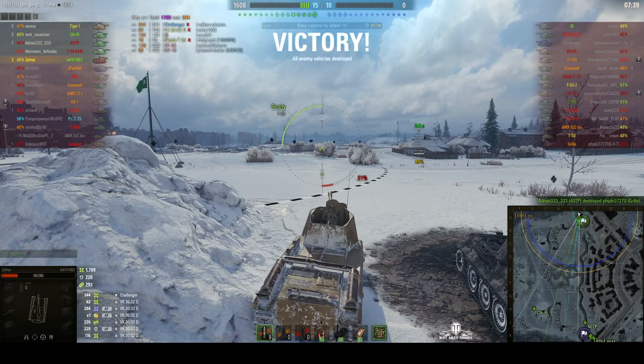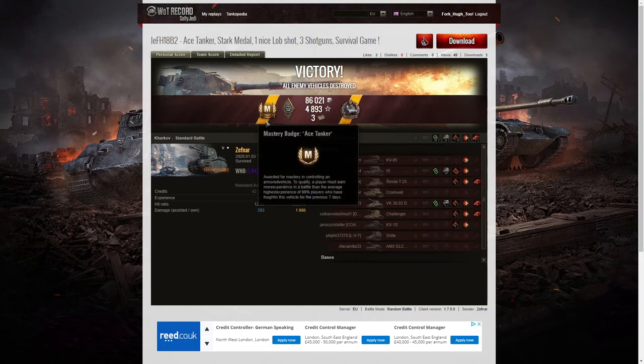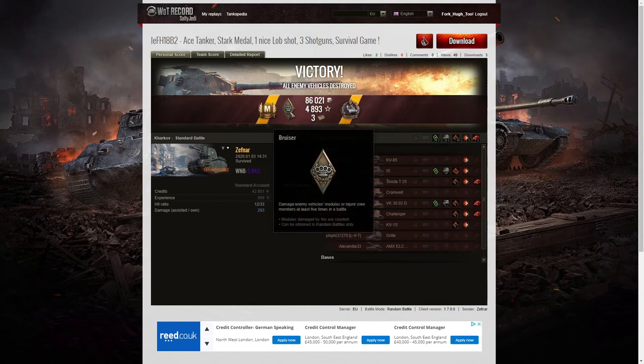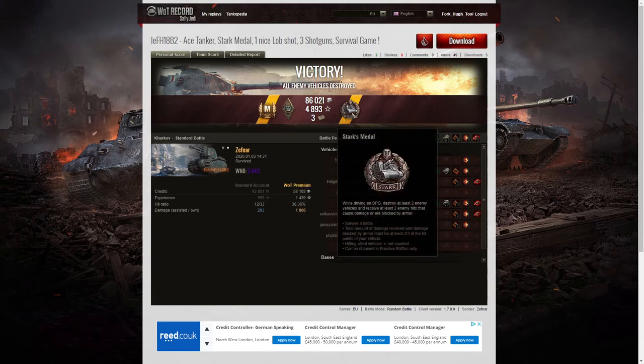That was pretty much a case of repel all borders — those enemies were determined to kill him and several of them tried and failed. Let's have a look at the end of battle stats. It's an ace tanker for Zephler in the 105 LFH 18B2. It gets easier to earn an ace tanker when you get a tier 7 game, but of course you meet tier 7 opponents and they can be pretty deadly. This was his first ace tanker in the 105 LFH 18B2. He also managed to get a Bruiser medal for getting at least 5 critical hits — he got 10.